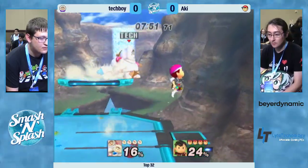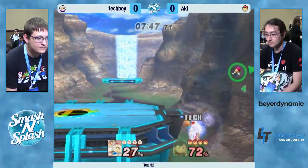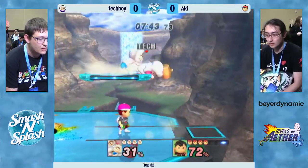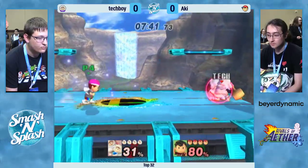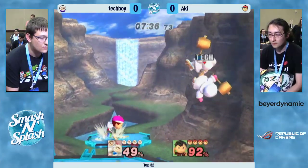It's going to be Aki rocking the Ness versus Tech Boy rocking the ICs. He goes for a grab, and he doesn't hit the spike. There are different timings on that spike depending on if you're getting it from a run animation, from a standing grab, or from a handoff. You just have to make sure you're getting the right one so you get that spike hitbox.